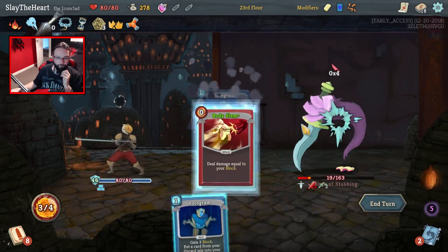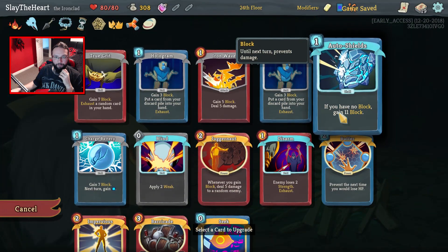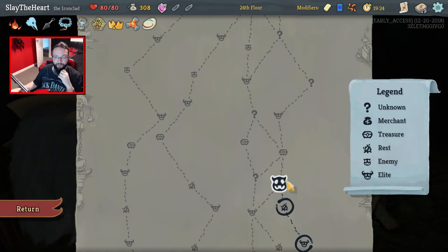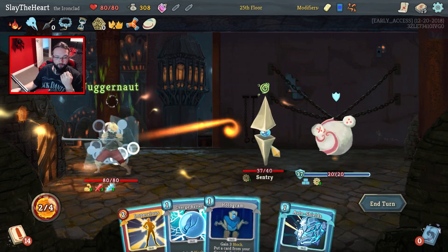Yep. You can see where I was going with that — yeah, give me a Seek. Barricade needs to be first. I was about to say we'll go for the Seek, but no — although Seek is good. We will get Juggernauts out there straight away.